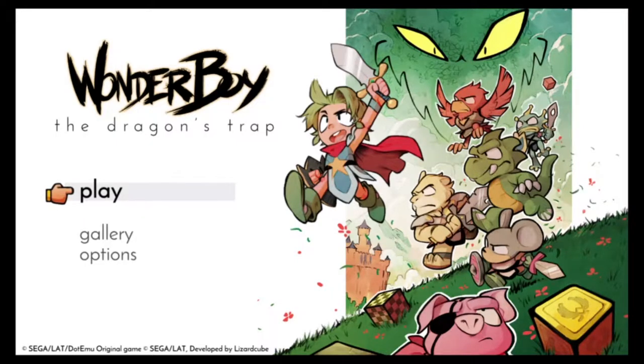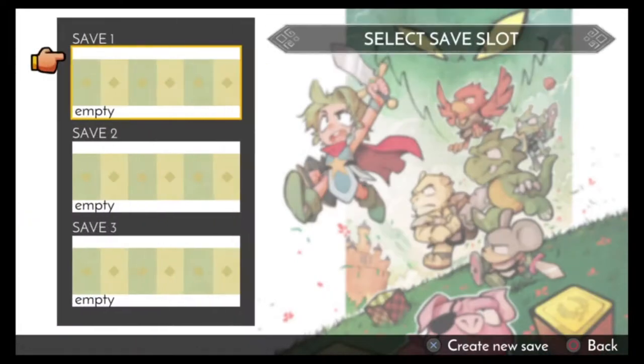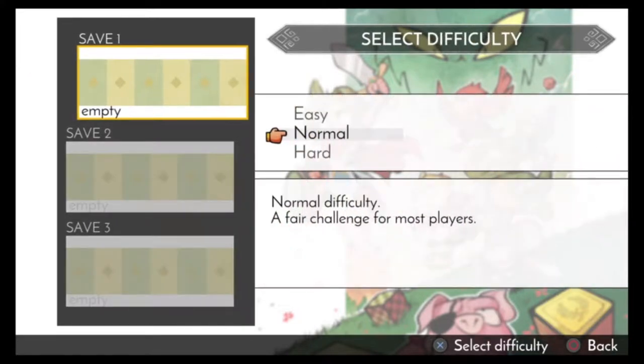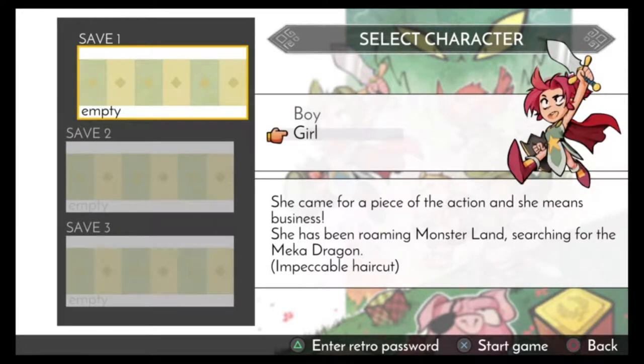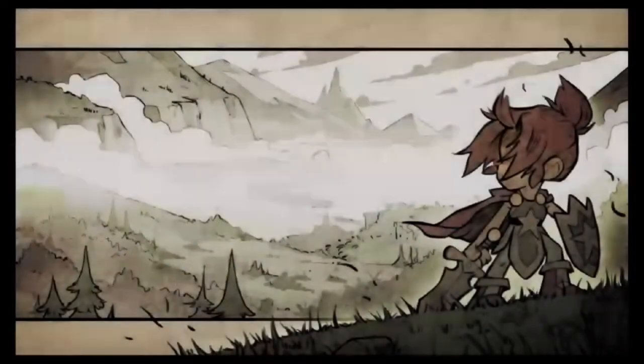I haven't played this yet, so first E-Impressions. First impression is that there's a save slot. Let's play it as a girl. Oh, there is a whole thing for 'Enter a Retro Password' I just noticed.